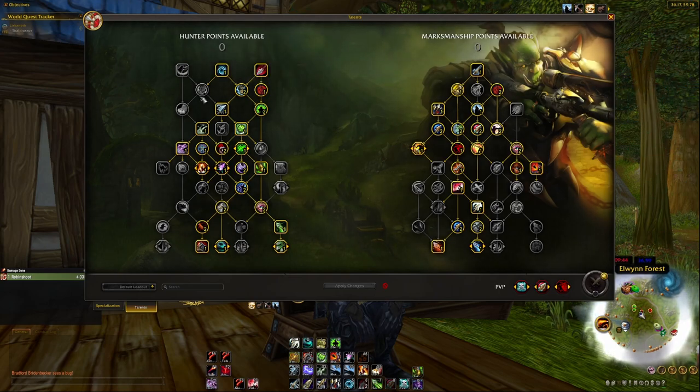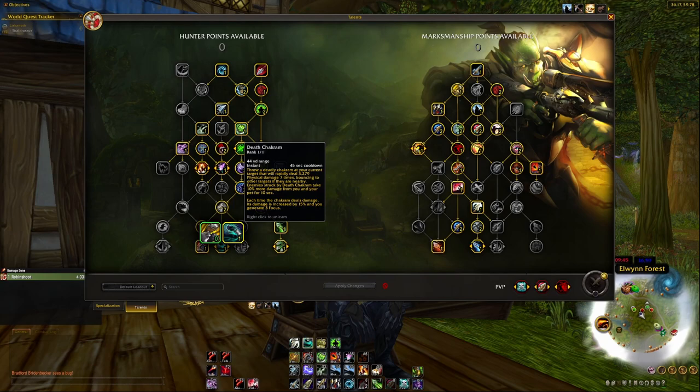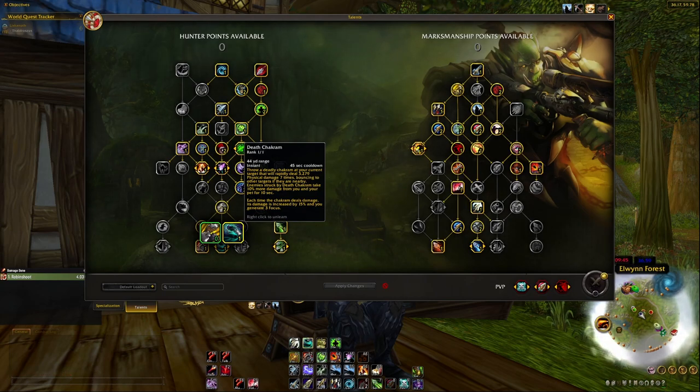Going further down the tree, I take Keen Eyesight to unlock Death Chakram — a really good damage ability that gives the enemy a debuff so you do 10% more damage to any target hit by it. Since Death Chakram bounces about seven times and each bounce resets the 10-second duration, the damage increase actually lasts longer than the tooltip suggests. It also gives more focus regeneration, which is valuable since Marksmanship Hunters can get focus-starved if you don't take certain talents.